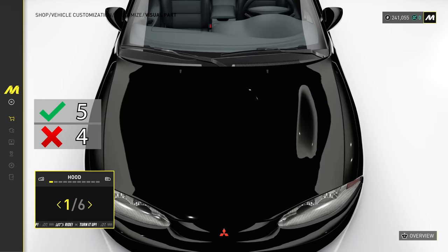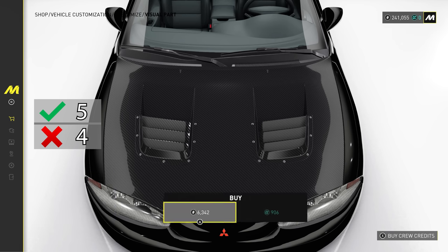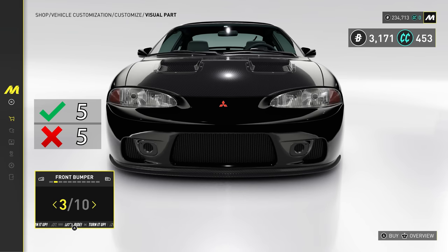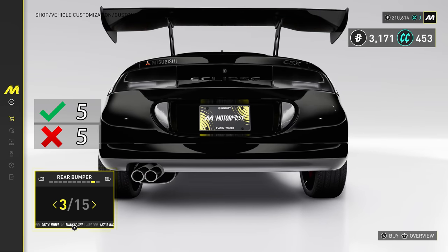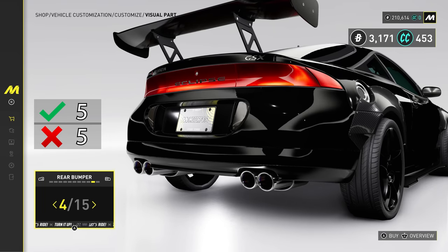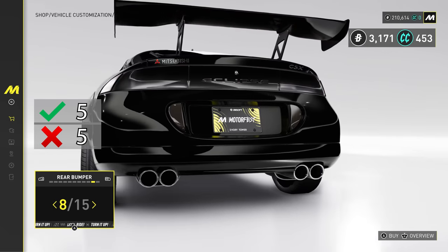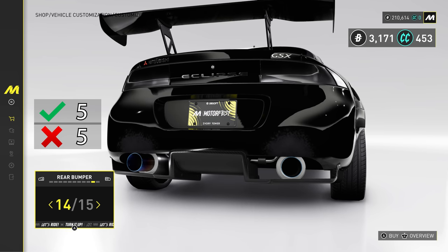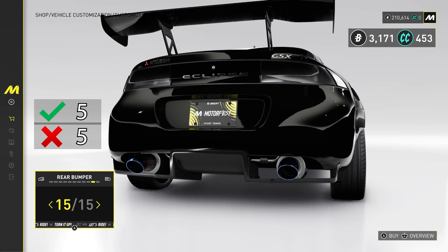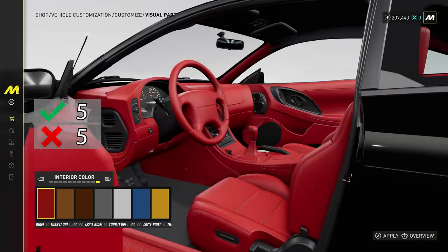You can customize your car in lots of different ways, including the interior, and certain cars have more customization than others. However, you can't customize the headlights independently of the front bumper, or the taillights independently of the rear bumper, or the exhaust independently of the bumper. The entire front or rear end is customized together. I wish I could pick out individual pieces — it would be so much nicer to customize each part one by one.